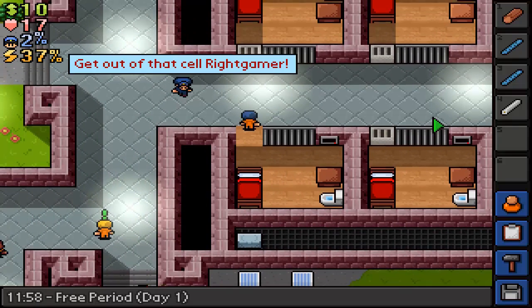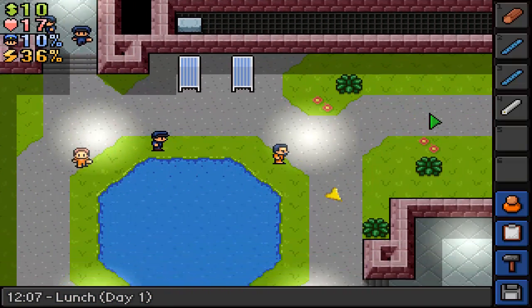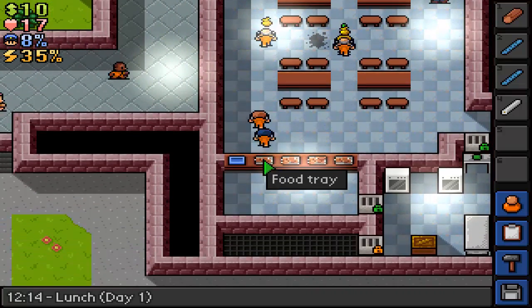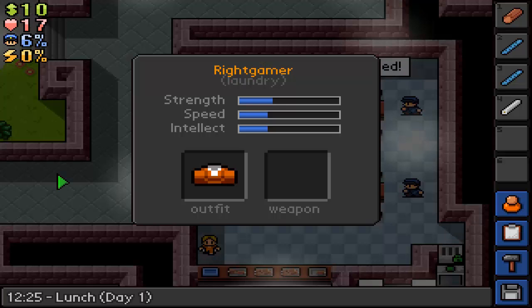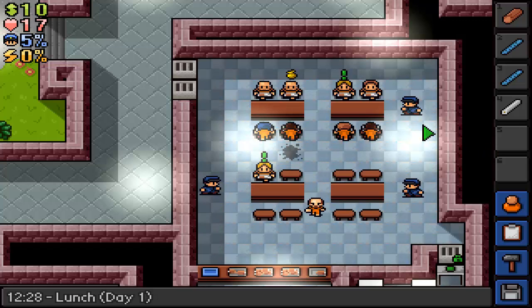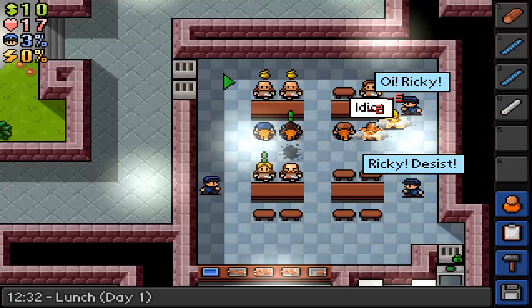Every time a guard says something in red, they're either referring to me or another person. But if it is referring to me then my heat goes up, which is shown in the top left corner under my cash and health. I got my strength up to 34 just from that. This is the roll of duct tape I was talking about - this is the main thing we need to attach or craft items, so we're gonna need that.